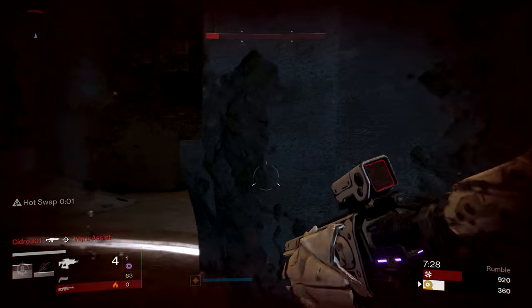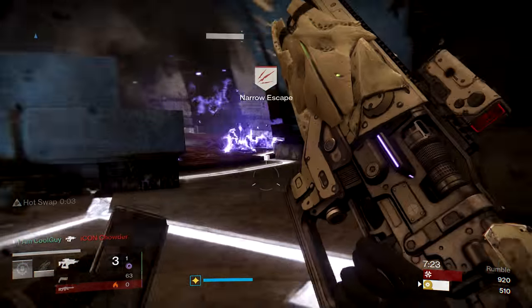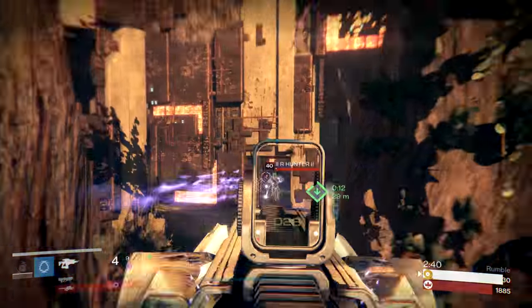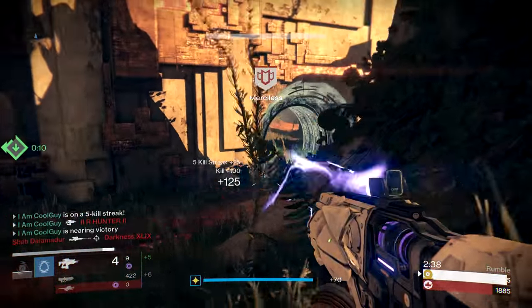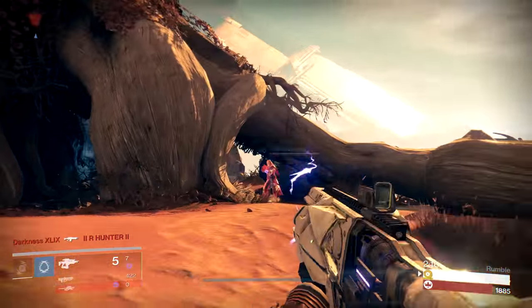If you have an enemy jumping up in the air at you, you can let the projectiles fly — aim low and let them go up into the target. It opens you up to more opportunity. So go on patrol, find a wall to test on, bring some special ammo with you, and try this. Get a feel for it — it's one of those things you have to try for yourself and see with your own eyes. It takes practice, but it does pay off.